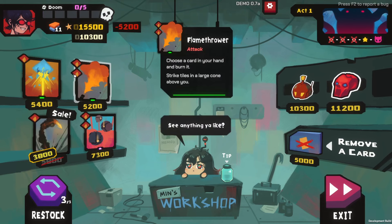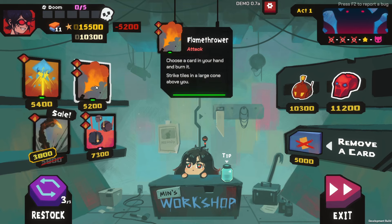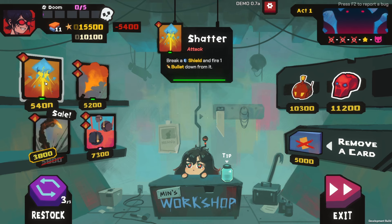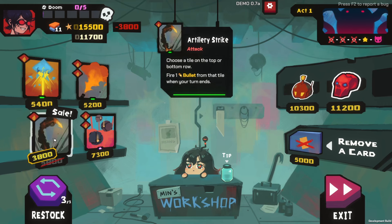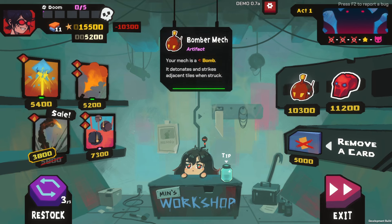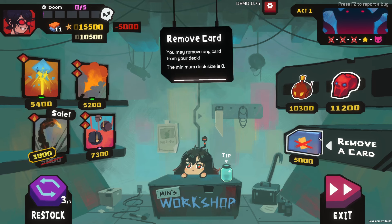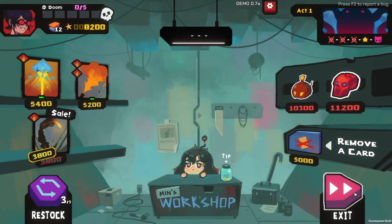Mech's Workshop — we can buy things. We have 15,500 stars. We can get a flamethrower: choose a card in your hand and burn it, then strike tiles in a large cone above you. Shatter: break a shield and fire one bullet down from it. Bomb Rain: spawns three Nova Bombs on random tiles — I like that. Bomber Mech: your mech is a bomb, it detonates and strikes adjacent tiles when struck. We're going to get Bomb Rain and that's it.